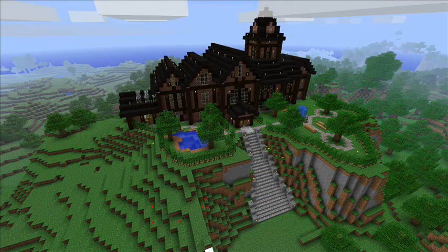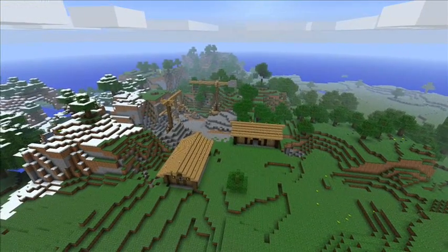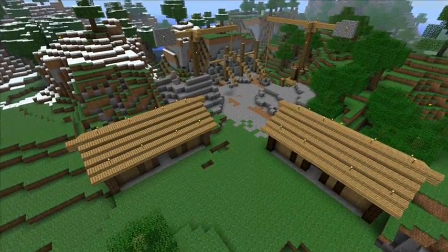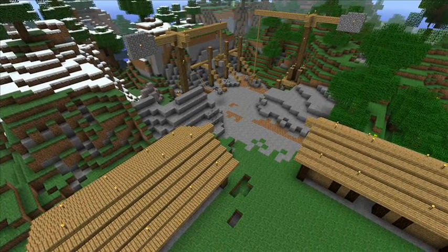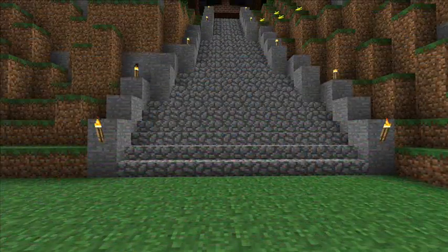On top of another hill to the north there is this moon mansion. But first I will take you to take a look at my moon mine. I probably will advance it — I will build some cavern and mine systems beneath, and some houses for the workers to sleep in. But for the time being I will leave it that way.